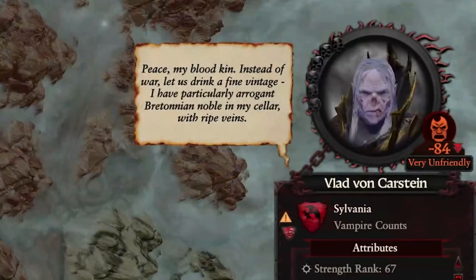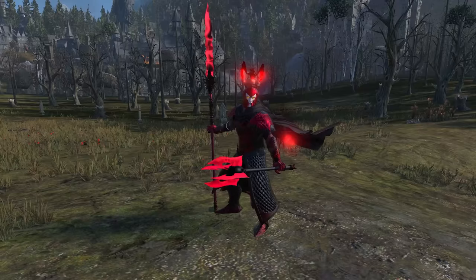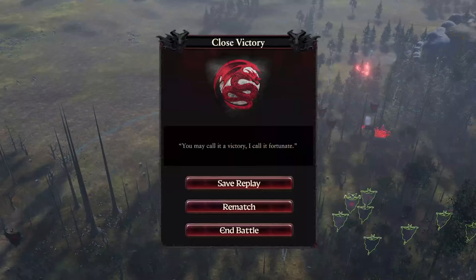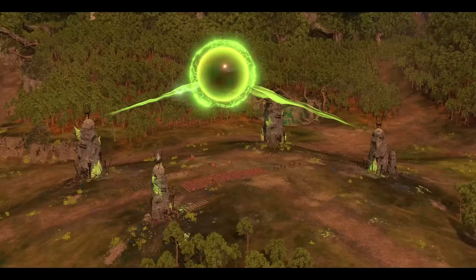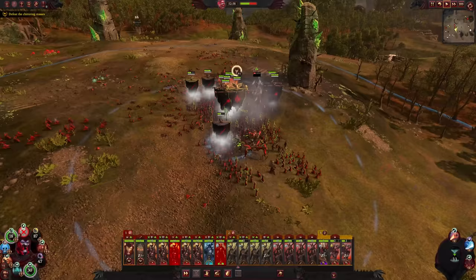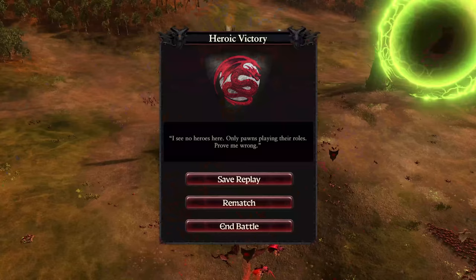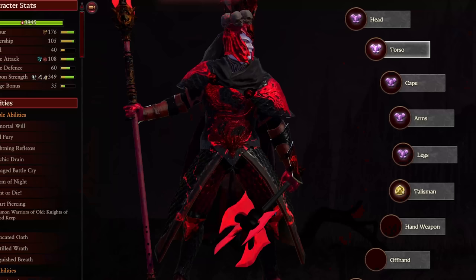Aberash, however, has decided to go on a journey to acquire more drip. This consists of us fighting two armies of various sizes. First were the vampire hunters, who almost immediately ate dirt. Second were the rats, who were just peacefully performing their magical death ritual, for which we so rudely interrupted. They tried to defend themselves with whatever the hell this thing is, but it was all for naught, as Aberash had acquired the mad drip.